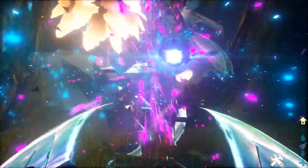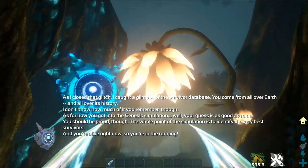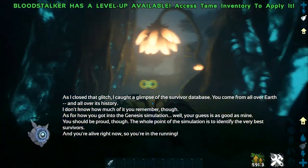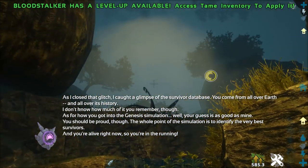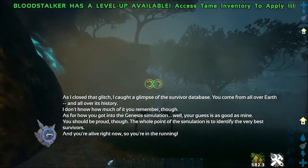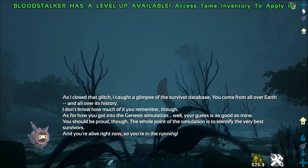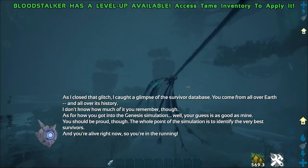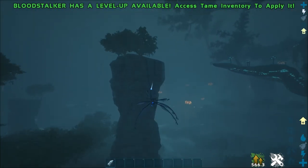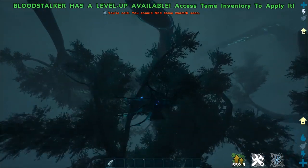Right here — this is a glitch, just so you guys know. Helena will actually repair these for me. As I close that glitch, I caught a glimpse of the survivor database. Helena says: 'You come from all over Earth and all over its history. As for how you got into the Genesis simulation, your guess is as good as mine. You should be proud — the whole point of the simulation is to identify the very best survivors. And you're alive right now, so you're in the running.' Hell yeah, I'm alive right now — look at me, I'm flying through the air. Oh my god, it's actually kind of easy to get the hang of this.